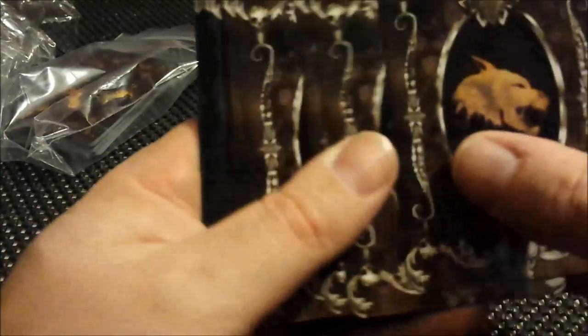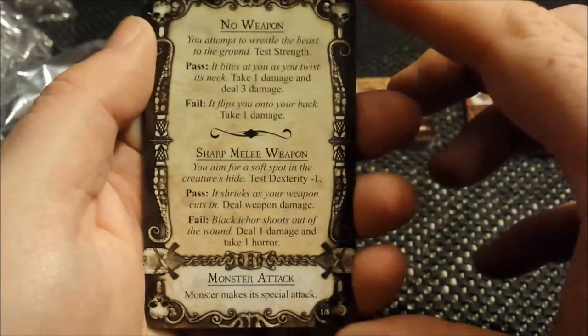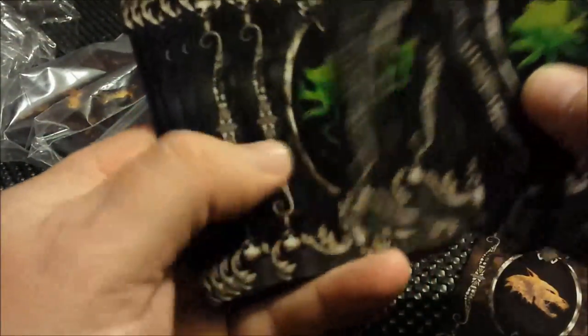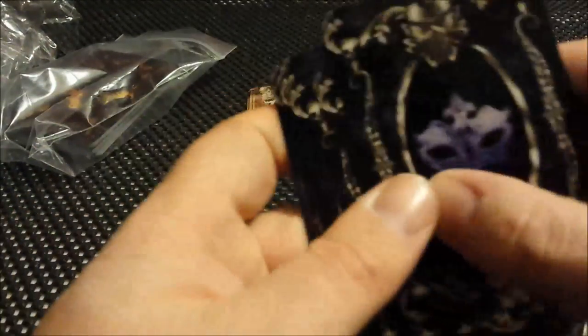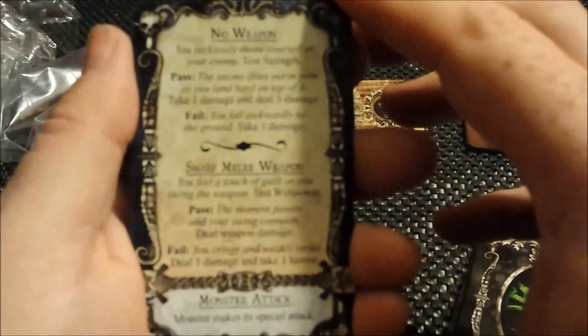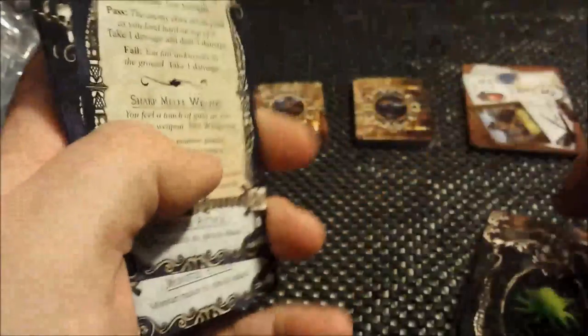And these are the fight cards — one deck for creatures, one deck for monsters which are the green ones, and we have one deck for humanoid attackers, or human attackers rather. So that's those.